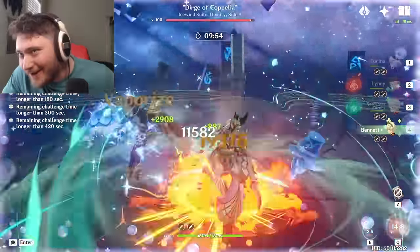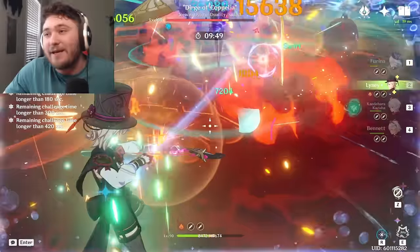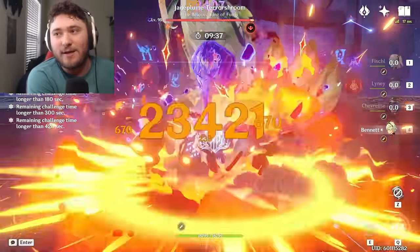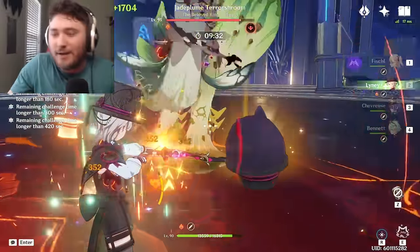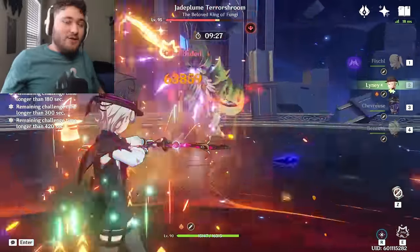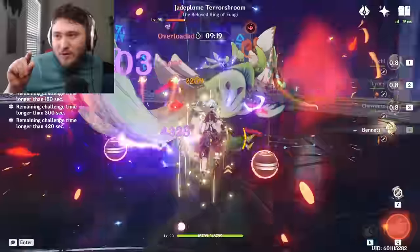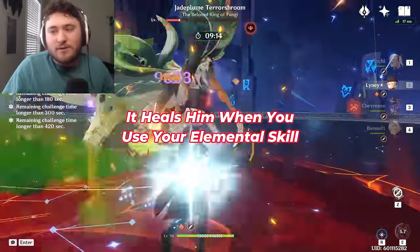Lynette's level 2 charged attack fires a prop arrow, which creates a Grin Malkin hat. The Grin Malkin hat is also generated by his elemental burst. When a Grin Malkin hat is spawned, any existing hats on the field will detonate, creating a pyrotechnic strike and generating one stack of prop surplus. Prop surplus is the little number you see next to him in gameplay — it means how many charged attacks you fired off, plus the burst. It's extra damage on his elemental skill, and it heals him when you use his elemental skill.